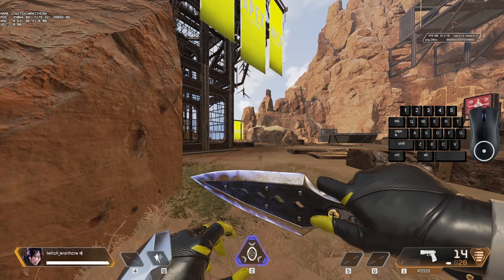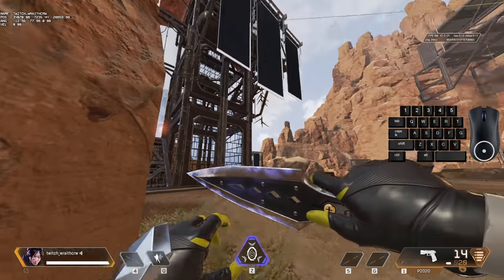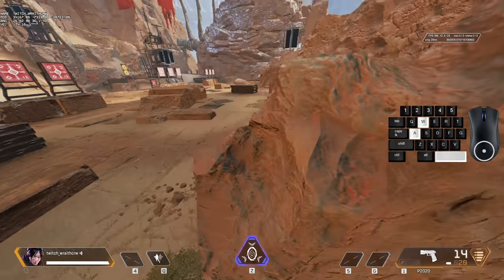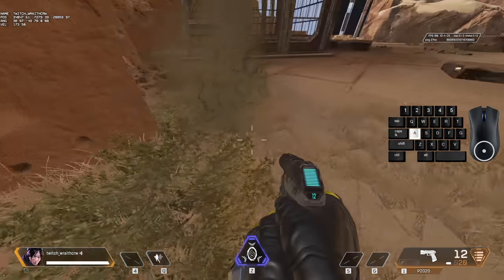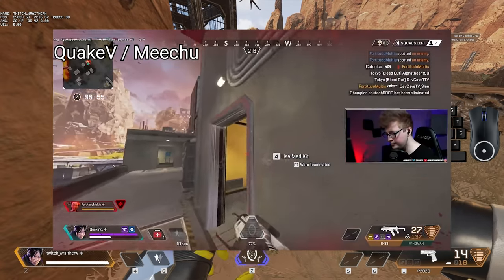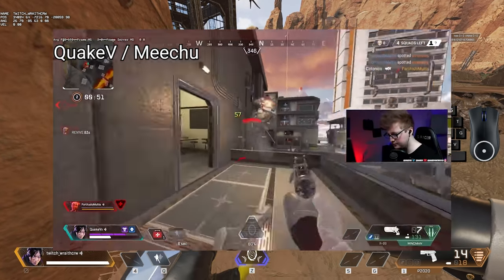Climbing is also a useful tool for breaking line of sight, as line of sight is not only dictated vertically but also horizontally. If someone was climbing onto a wall above, they could drop down onto an unsuspecting enemy below. You can see in this clip by Quake V, now known as Michu, that you can do this around doors to catch unsuspecting enemies off guard.